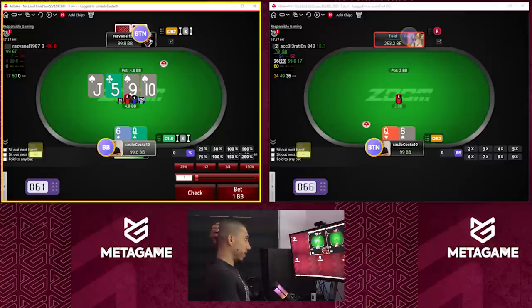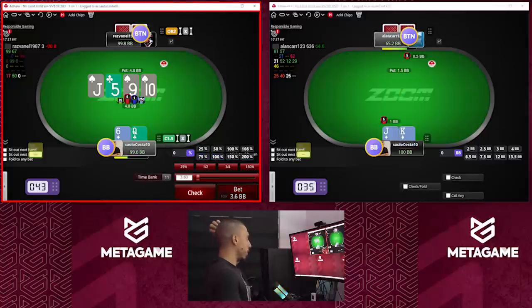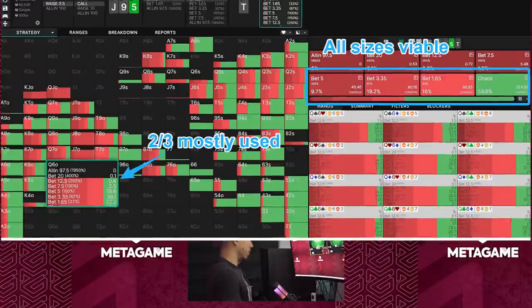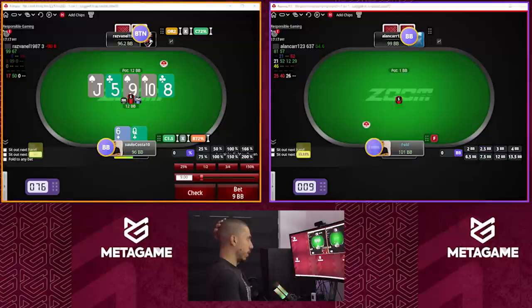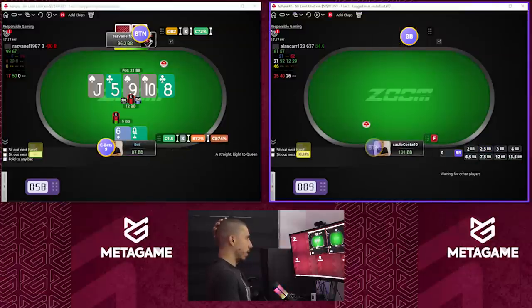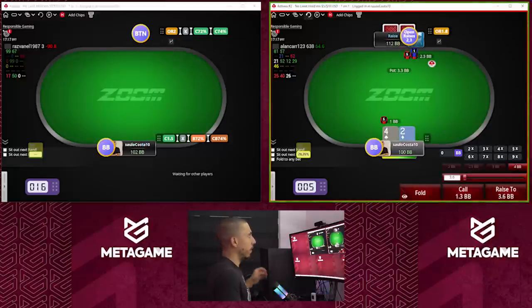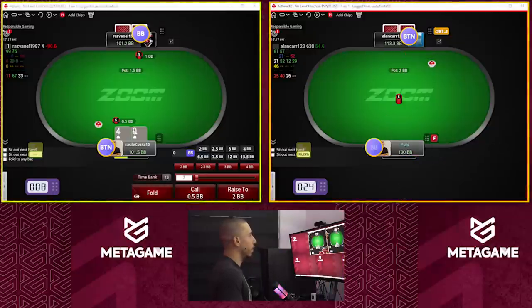I can have plenty of sizes on this turn — small, over-bet, two-thirds. Even small — I'm gonna go for two-thirds with this hand. Once he calls, we can go for two-thirds again. I had four-seven off — that could open actually, but that's a fold.